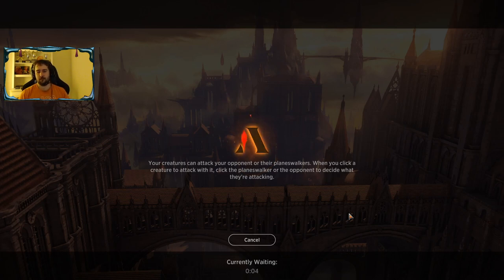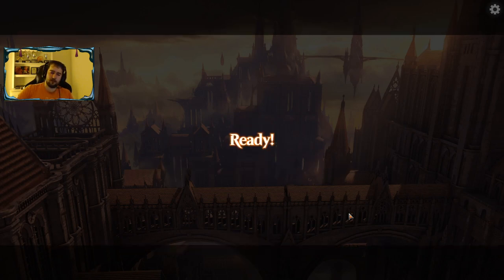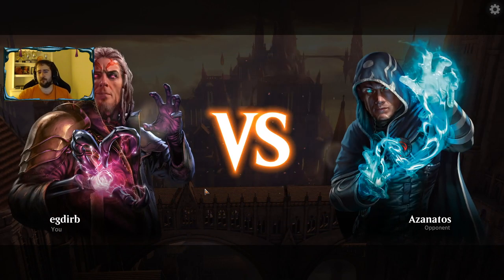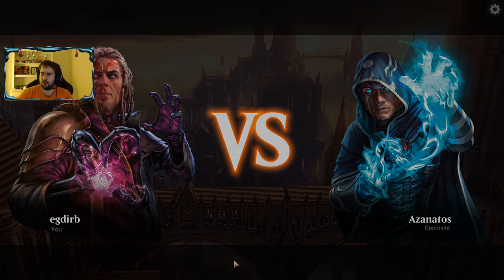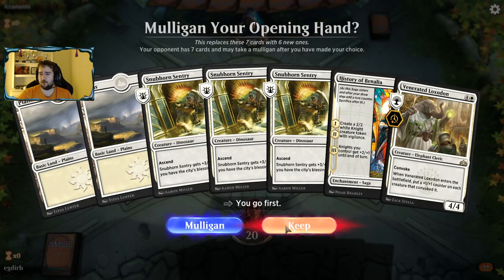That's what this deck can do — it's super explosive. The Temur colors... our opponent mulliganed and maybe their draws weren't great. The timing of the Fiery Cannonade was a little bit suspect. But overall it just felt like we ran over our opponent, which can happen. Sometimes you just run over your opponent.